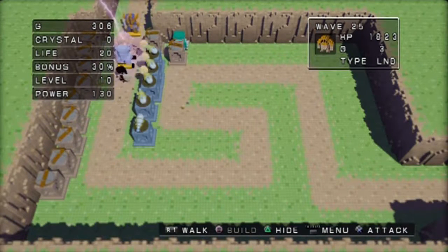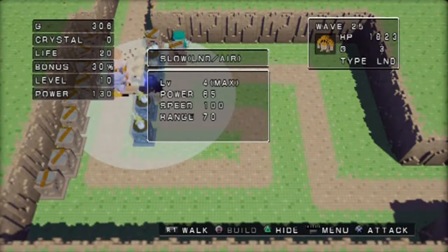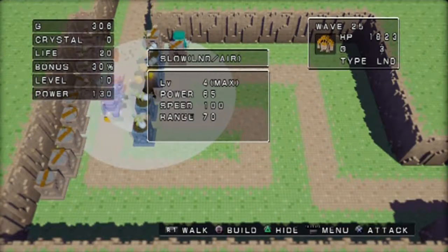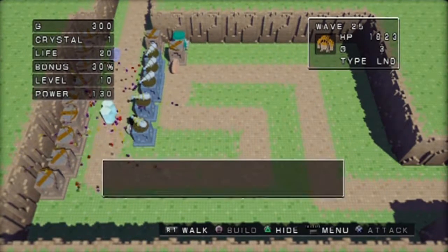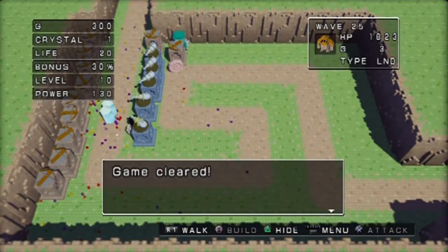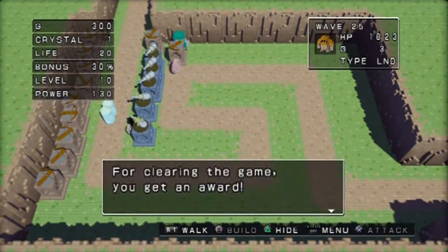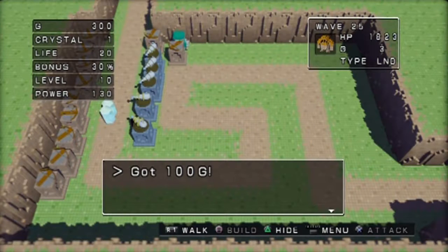Here come the knights - just snuck by that last golem. Gotta cut him, gotta cut him! Kill him! Yes! Halted all the enemies and did it without getting a single one of them over to that side. For clearing the game we get money - it's the first one so you get a hundred, and it'll increase by a hundred for every one you clear.